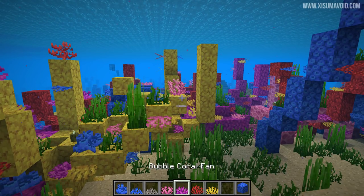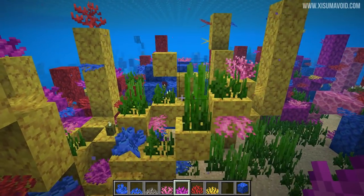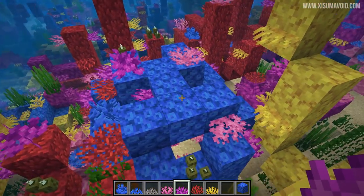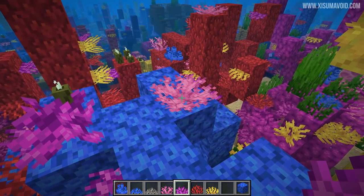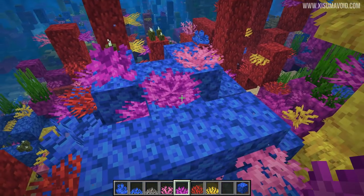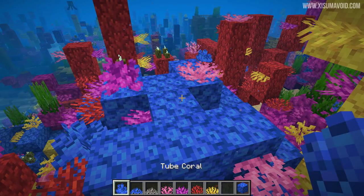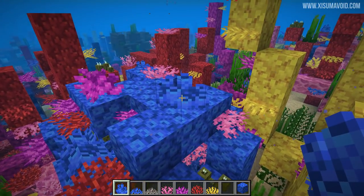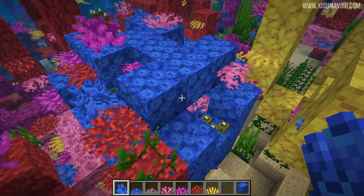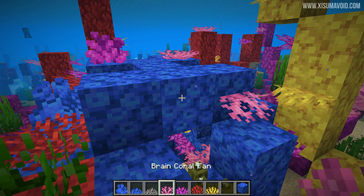The new feature is the coral fan being able to be placed on top of blocks, as well as being able to naturally spawn there. This is a coral fan right here. So if you're a little bit confused about these, we've had the tube coral right here — it can be placed on the top of a block, but can't be placed on the side. When I attempt to, it puts it on the other block — you can see I'm right clicking and it can't go there.